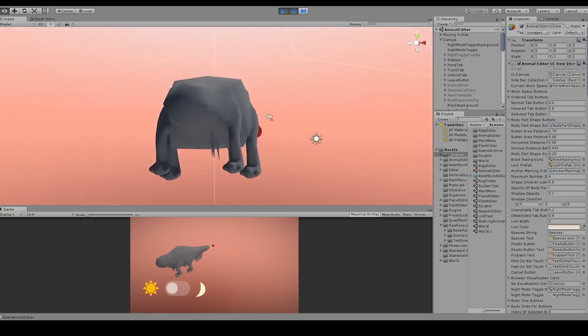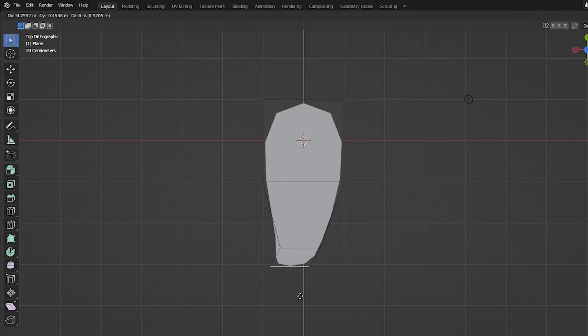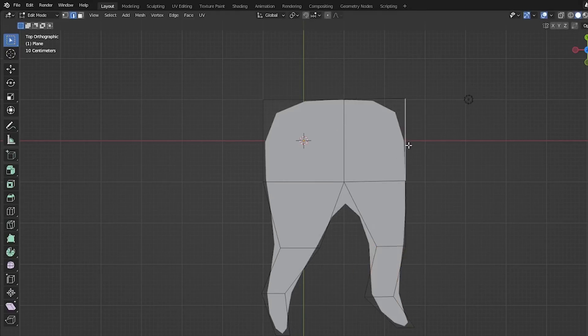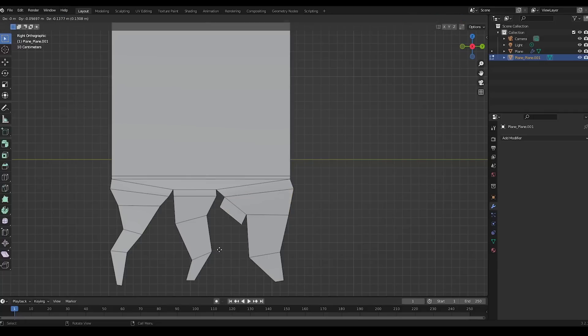For animals, I added a second, thicker fur option, which was surprisingly hard to get right visually. The 3D models for long hanging hair strands didn't look right for some reason. I tried one strand, two strands, three strands — only after I figured out that I needed to add smaller sub-strands did things start to look better.